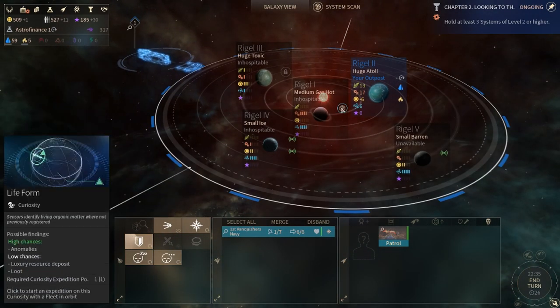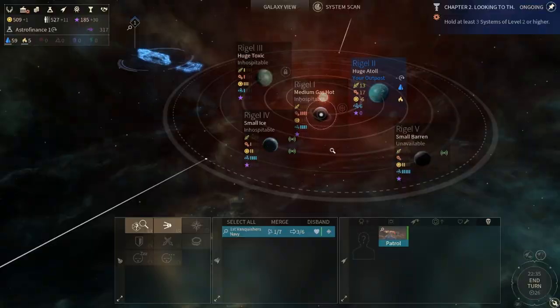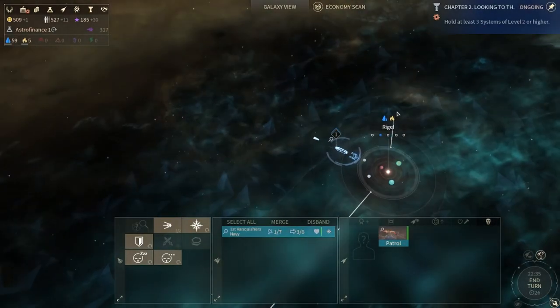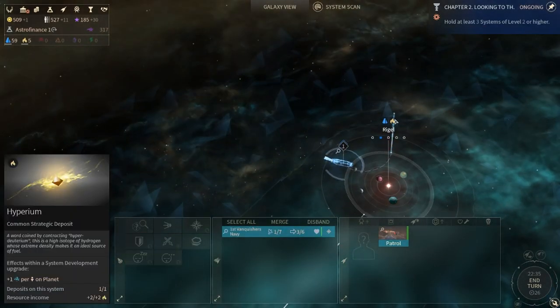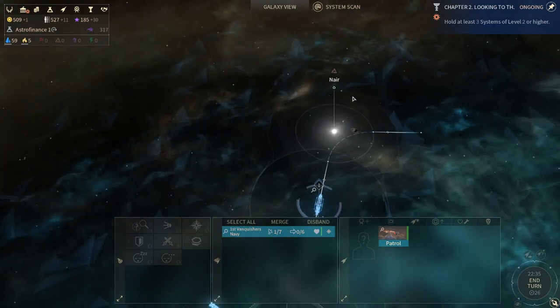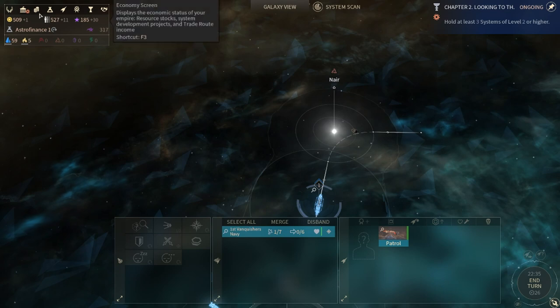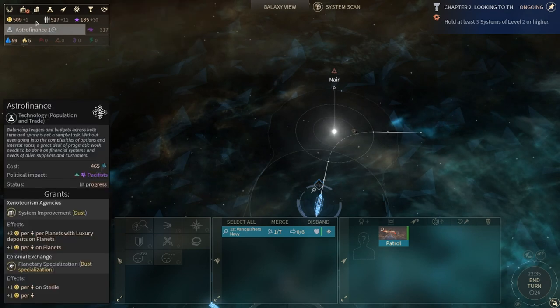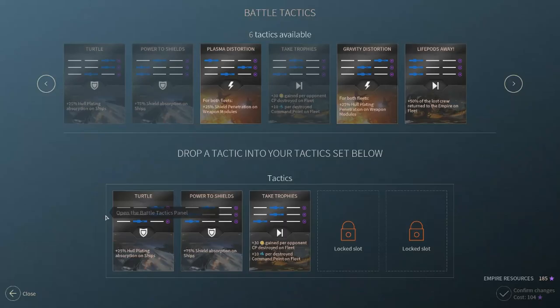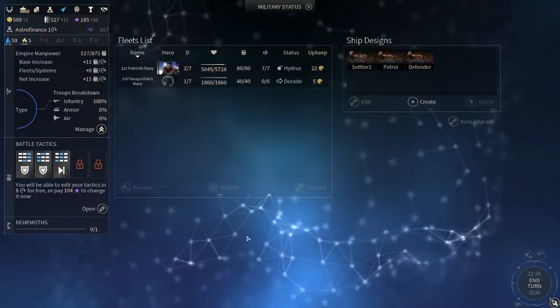We are going to pop the anomaly of the medium hot gas. We found the Life Pods Away battle tactic. Popping anomalies is very good. There's antimatter here — someone already popped that. In the military tab, Life Pods Away means 50% of the lost crew return to the empire on fleet — very nice if you think you're going to lose a battle.